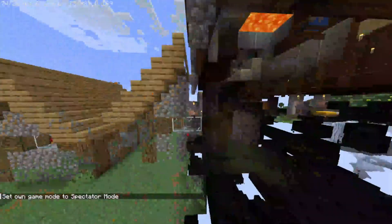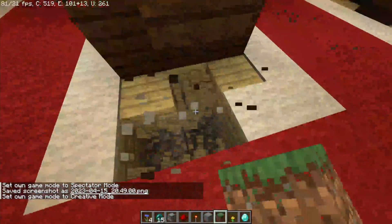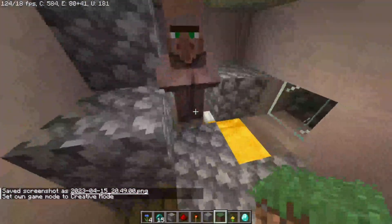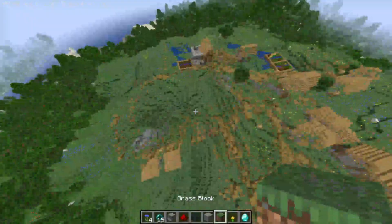We have a woodland mansion! Let's see how our village is doing. There are villager houses inside the mansion now. If I dig down here — yep, there it is. Hey bro, what's going on? Hi, hello there sir, how are you doing on this splendid day?